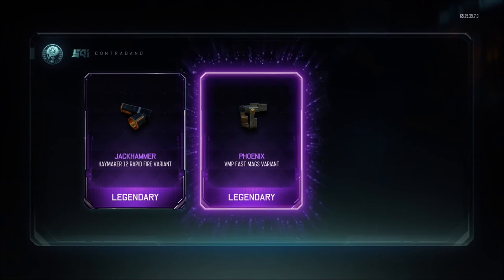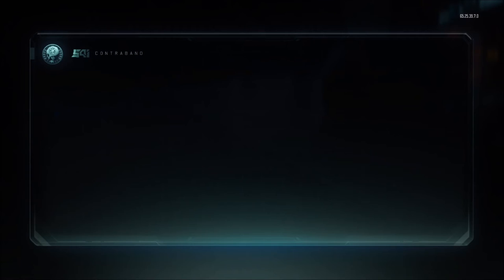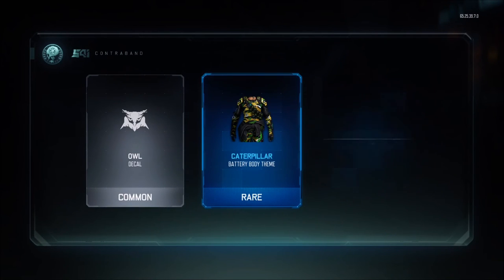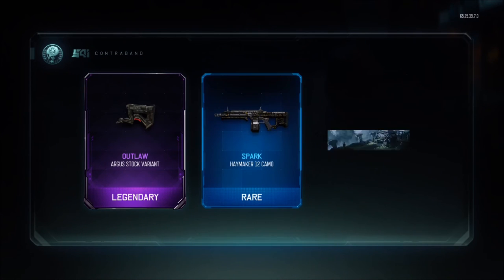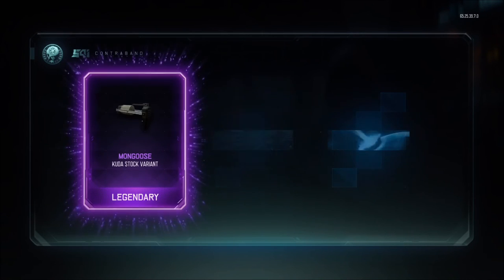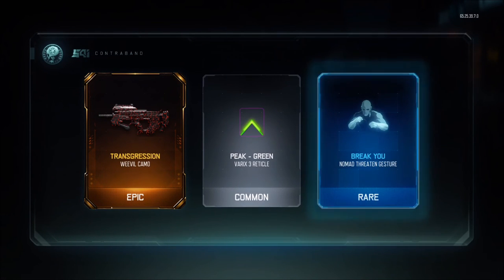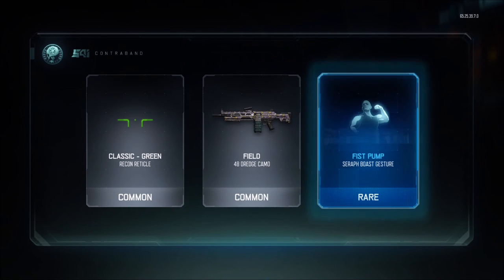I'm trying to slow down in case I miss something. Rapid Fire on the Haymaker, VMP Fast Mags — not bad, I don't use it a whole lot, but if Stock and Long Barrel are out I'll use Fast Mags. I see an M8 camo — give it to me. Nope. These are not things that I want. Caterpillar on Battery again. Not looking good. Argus Stock, Wartorn on the MR6 — I already have that. 30 crypto keys, alright. Kuda Stock — that's awesome, there we go. Threatened — that's okay. Transgression on the Weevil, that's a nice camo. We probably got two more and it's not looking good.